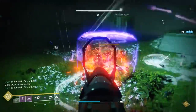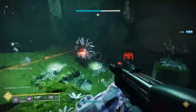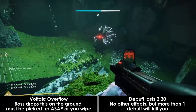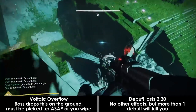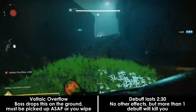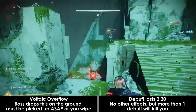The main mechanics for this fight are Voltaic Overflow and the Tether. Voltaic Overflow is pretty simple — the boss is going to float over to a spot and drop a blob of energy on the ground. 30 seconds later it'll drop another one and so on. You pick it up and then you don't die, as this is the wipe mechanic. If the energy stays on the ground for too long — about 3 to 5 seconds — you all die.